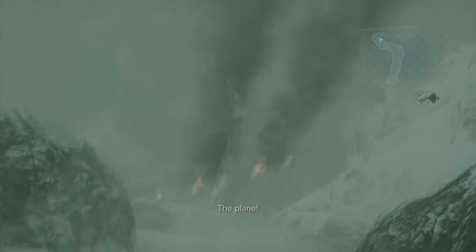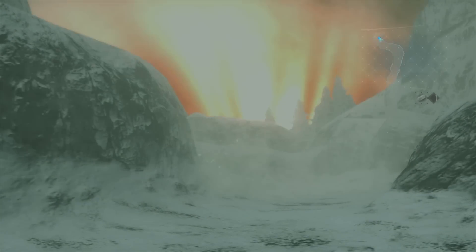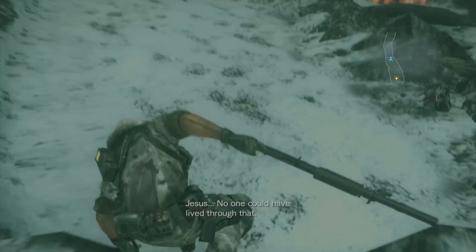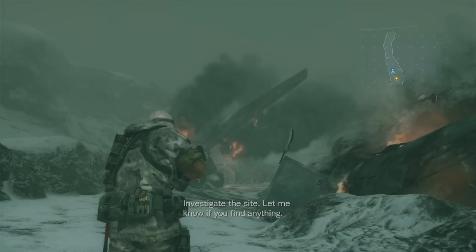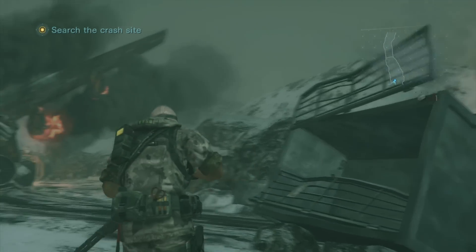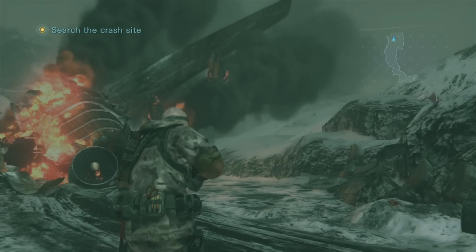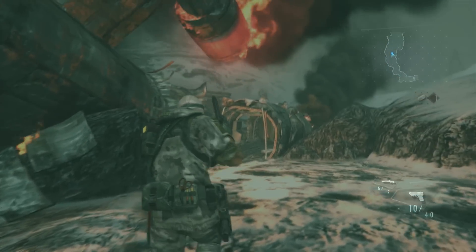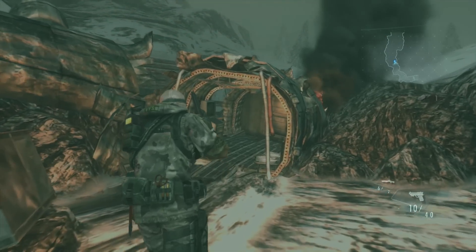Nothing too incredibly difficult on this one. As soon as you start, you're going to take over as Chris. As you're making your way up, you'll get the scene of a plane crashing. So what we're going to do is go down and find the crash site. You have to pass it — it's a part of the story. What you're going to do is pass these two parts of the plane and move into the third one right here, and that's where we're actually going to find our handprint.